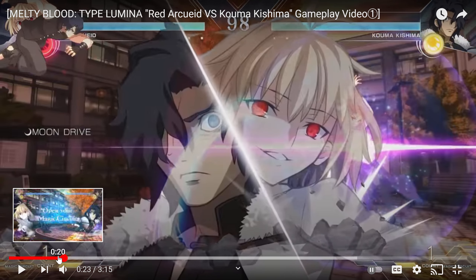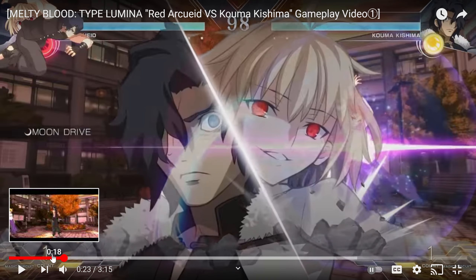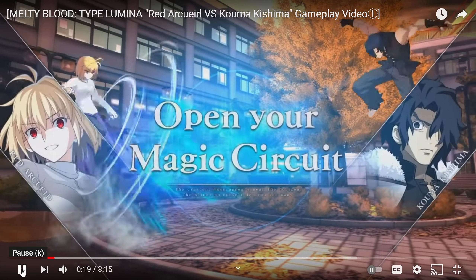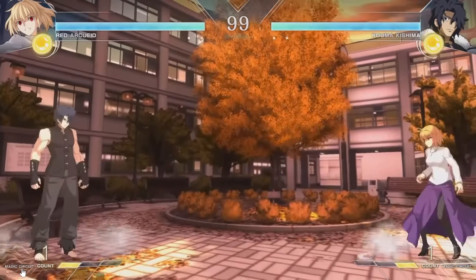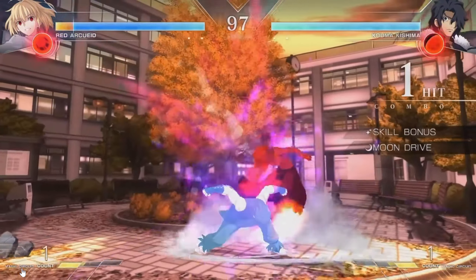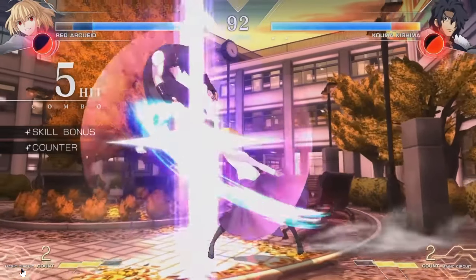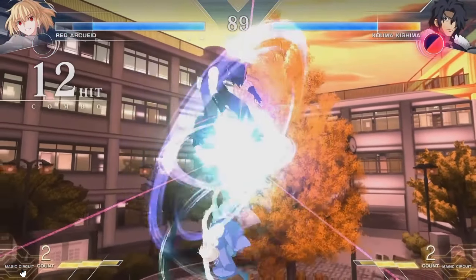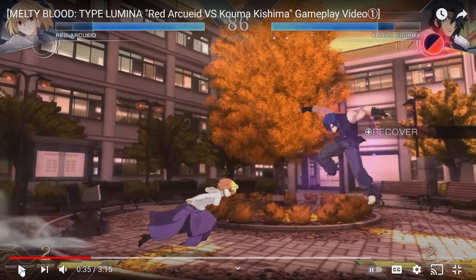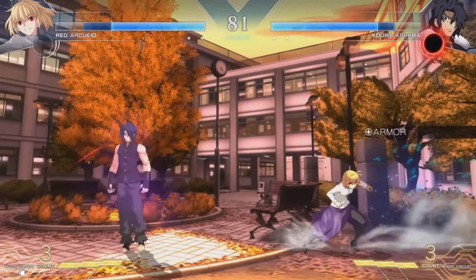I'm not familiar with Red Arquade. I've been playing a little bit of Koma whenever I play Melty Blood just to see — there's something interesting behind him. Don't really like him too much in the older game, but he looks really interesting here. She just fires two projectiles and then goes into Moondrive. Red Arquade looks better than Arquade in every facet. I think she has a DP as well, and she has that projectile in the air.